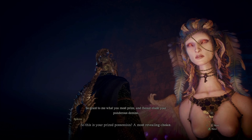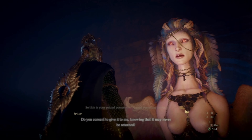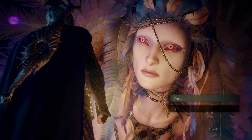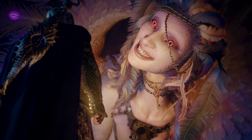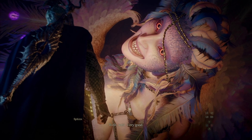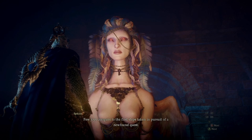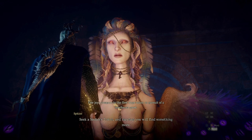Our next riddle is the riddle of conviction. We get to select our most prized possession, which is going to be the port crystal. We end up keeping that port crystal, and then another one appears in the chest for completion of the riddle, so we get one additional port crystal.